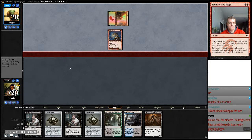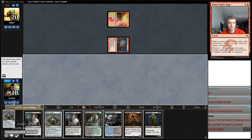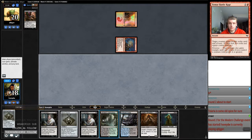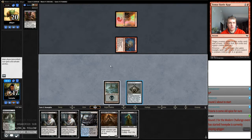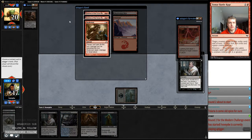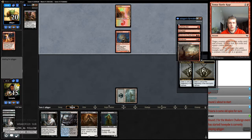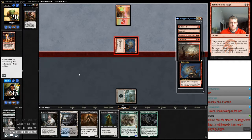A turn-one creature is going to suck. Street Wraith. Our top card is an Inquisition. So 15, 13 — Thoughtseize. I think I just take one. I'm going to hold on to this. Lightning Bolt, okay. Double Eidolon is going to be tough. I guess we'll just take this Eidolon, and then we'll take another shot from our opponent — he'll probably just deal two to us. Temur Battle Rage — oh, it's a bobble, okay that's all right.